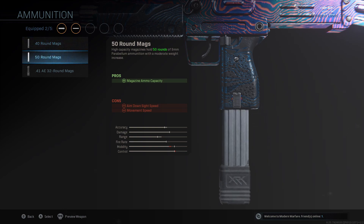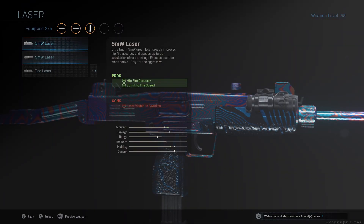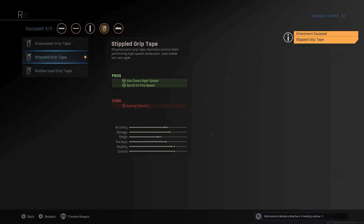Next up I run the 40 round mag — you can run the 50 if you want, but I run the 40. I run the 1 milliwatt laser; you can run the 5 milliwatt, but I run the 1 milliwatt just because hipfire is insane on this thing — it's always been pretty crazy since it came out. I don't run a sight on my Uzi, not really a fan of the sights.